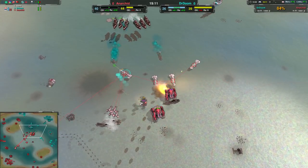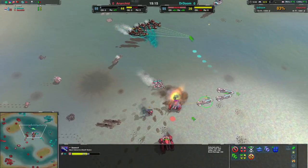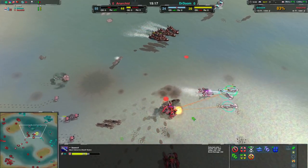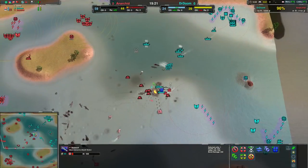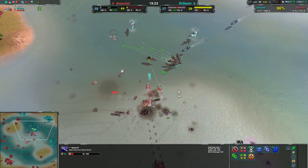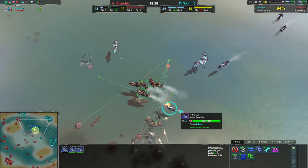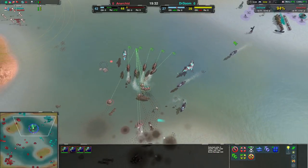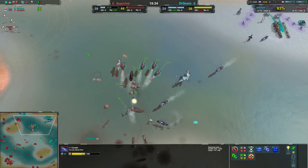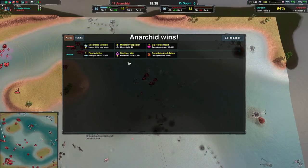Anarchid had the economy to make that work — just getting a handful of Scallops to deal with the Seawolves. Scallops at 280 metal compared to Seawolves at 220, and Seawolves can win. But there's more things that can fight back. One of the Grizzlies is going to go down, giving Doctor Doom some room to breathe. However, the Ducks are going to come in with their torpedoes and wipe out all the Envoys — nothing can hit underwater, there's no hunters or anything. Doctor Doom, realizing they have no way of stopping this, throws in the towel, and that is game.